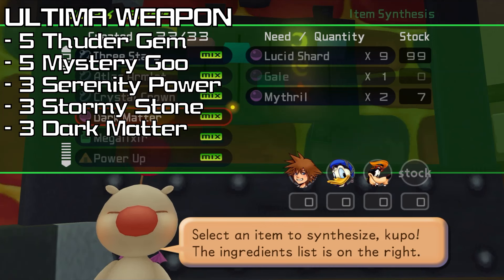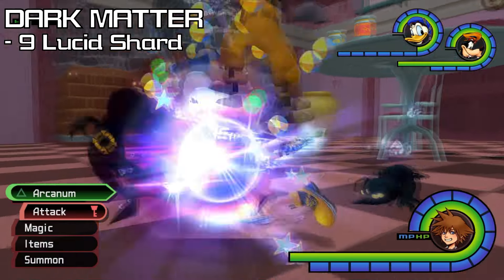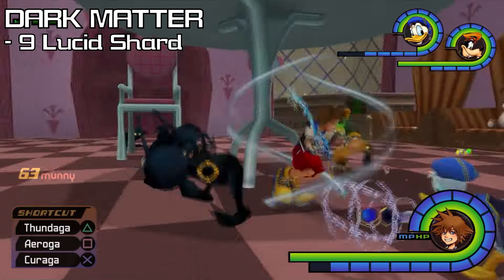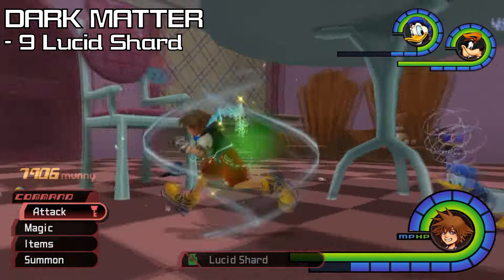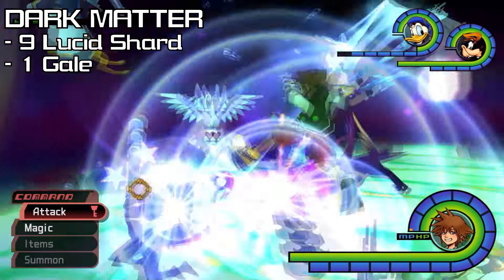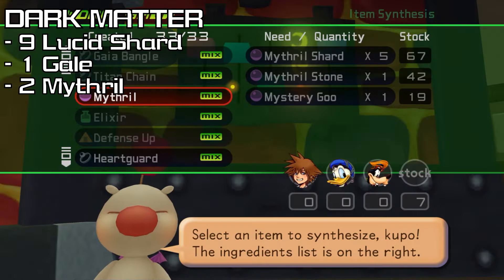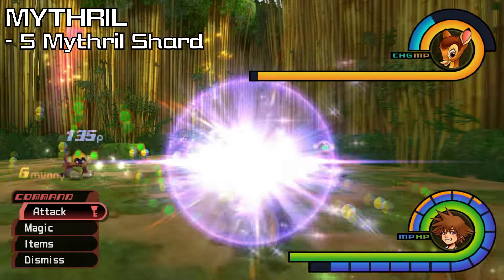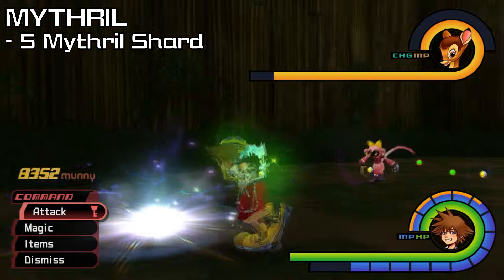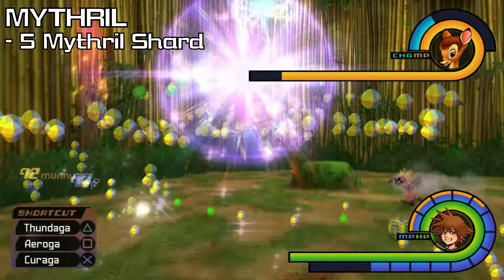And lastly, 3 Dark Matter, which can be collected from many different places, but it can also be synthesized. 1 Dark Matter requires 9 Lucid Shards, best collected from Wonderland Bizarre Room Floor, specifically if 10 Shadows show up around the table, because we can fight 30 of them before the Gigas Shadow spawns. 1 Gale from beating up Invisibles and/or Angel Stars in linked worlds at End of the World. And lastly, 2 Mithril, which you may already have plenty of, but we can also synthesize them with 5 Mithril Shards, collected from chests, dropped by Pot Spiders, or we can get 2 or more charges with Bambi, with Deep Jungle World Terminus being my personal favorite.